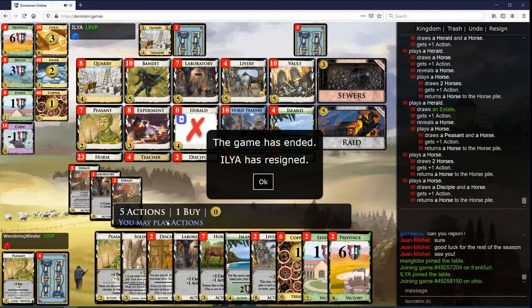I needed to work out how many actions I needed, because I want to have a lot of Liveries in play and then Disciple stuff, get enough buys. So it's probably like play all the Liveries, Disciple, Disciple, Peasant Lab, or something. A million horses is great. Disciple just seems a lot better than going for Teacher — that kind of feels like the big difference to me. Thanks for watching.